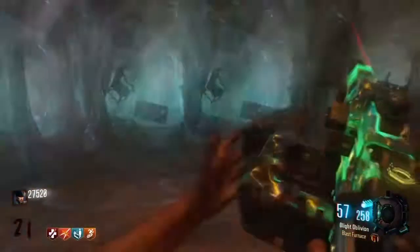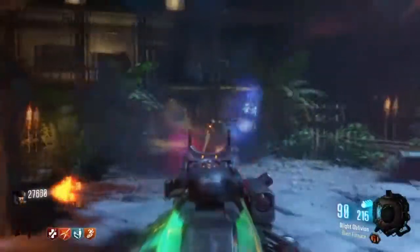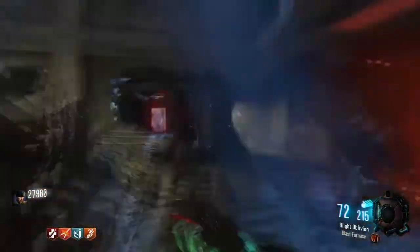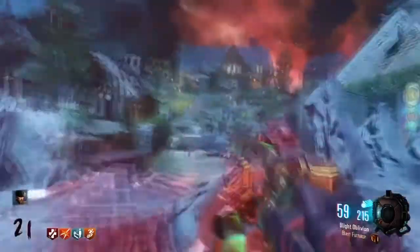Next up is Tombstone. If you're downed and die but spawn into the next round, you'll have all your guns and perks except the Tombstone itself. Note that this perk is only valid in co-op, not solo.